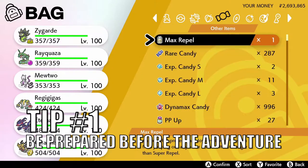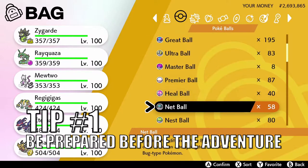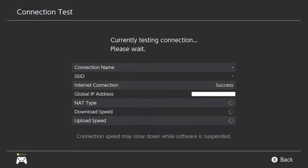Tip number one: be prepared before the adventure. Most great adventures start with preparation and Dynamax Adventures are no exception. Check your internet connection before you start to make sure your online connection is running smoothly and there is little chance of a disconnect. If you do disconnect, you will be replaced by an NPC player who will continue the adventure in your place, and you will not be able to rejoin the adventure.